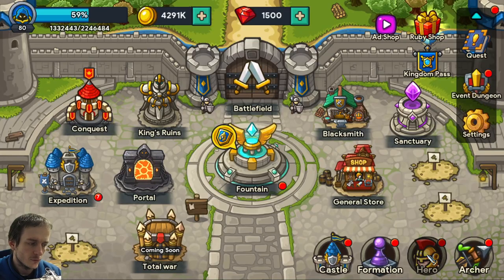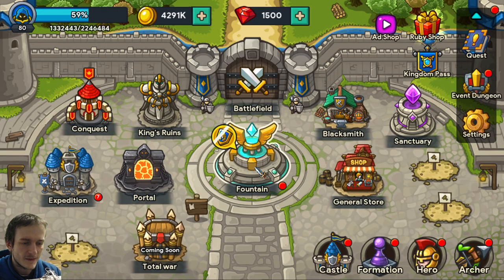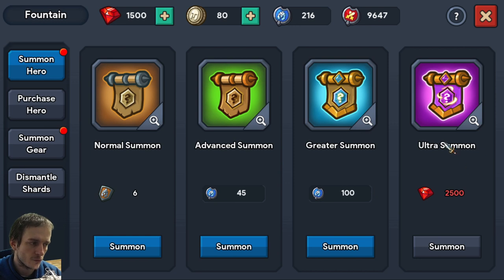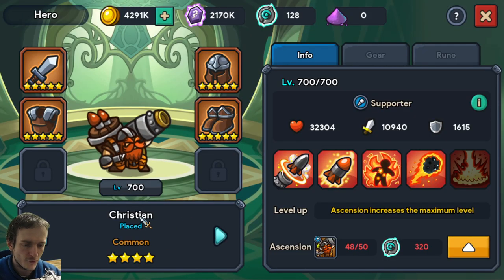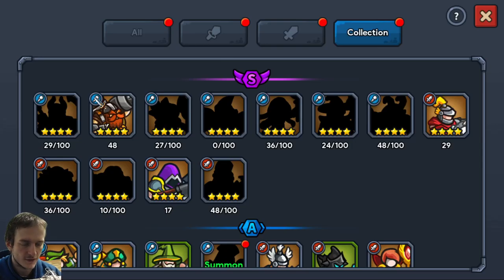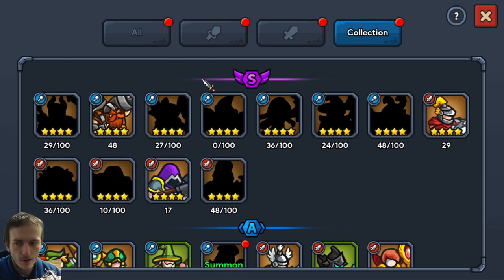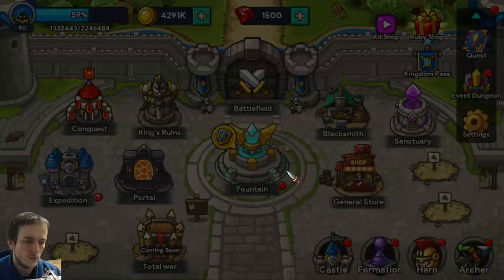That's what I want to talk about — heroes. It's a gacha game where you collect heroes, and some people become more lucky, some not. I made a lot of Ultra Summon draws. Among S-tier heroes I have only one. The big good thing is that I have Christian — he's a really awesome hero with huge AOE damage. If you get something like this, you're very lucky.